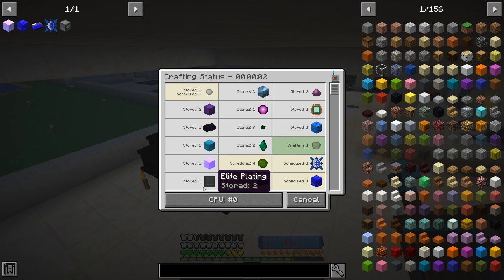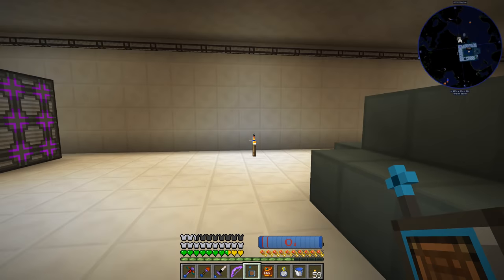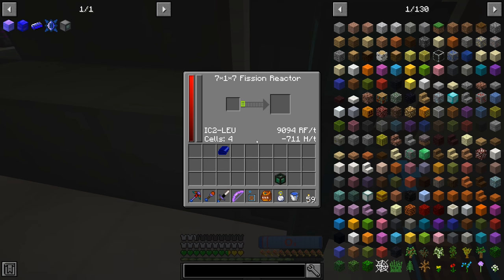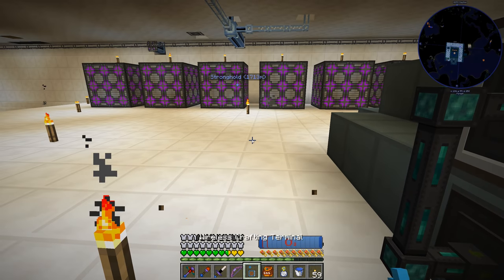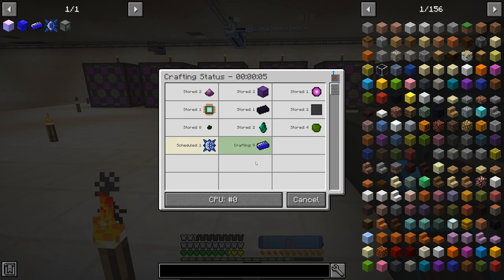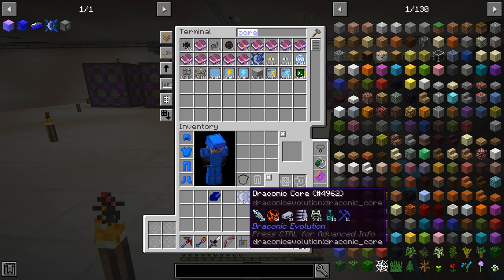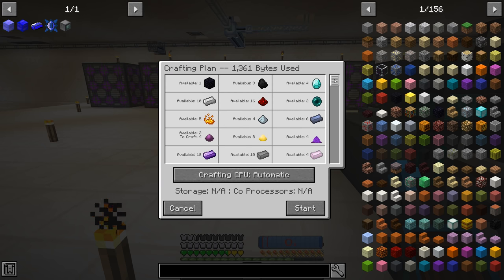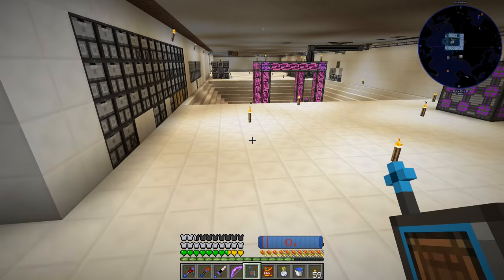We come down and speed up the fission reactor with the time in a bottle a few times. Everything goes through the process and we get one draconic core. We have ourselves our very first draconic core — that's pretty awesome. And we get a quest complete for gating draconic evolution.